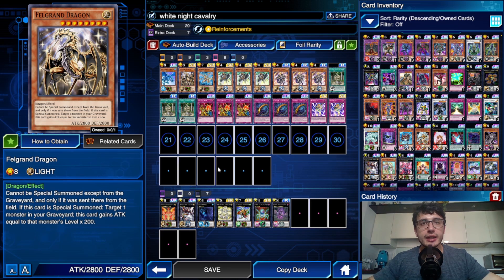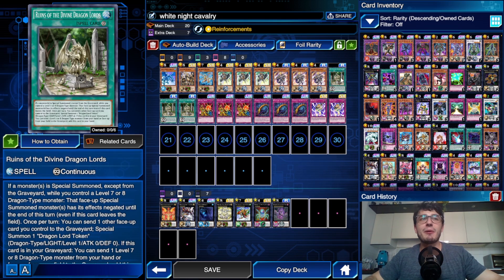The last dragon I decided to use is Felcruan Dragon — just to have huge attacks and not have problems with big attackers. When this card is summoned — actually special summoned — you can target one monster in your graveyard and this gains attack equal to that monster's level times 200. The combo works pretty well because this card says it can only be special summoned if it was sent to the grave from the field. And when you equip this guy to one of the warriors, it is on the field, so if you then send it to the grave with Ruins of the Dragon Lords, it just works.